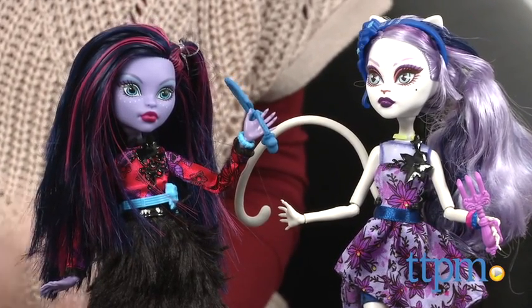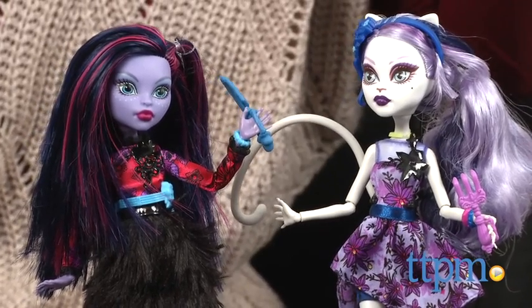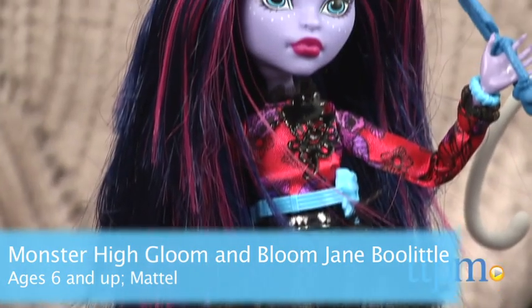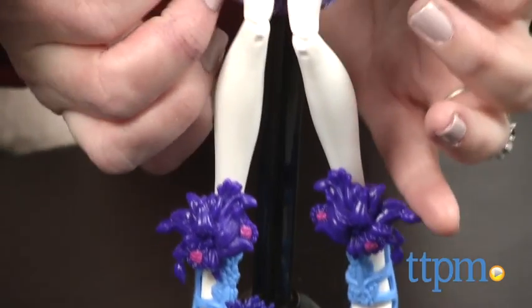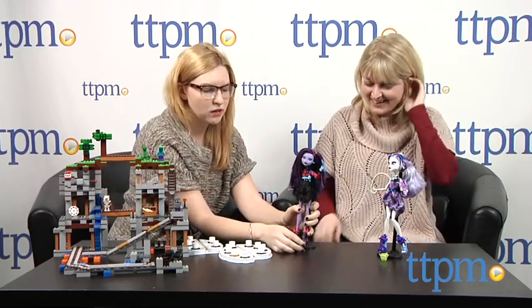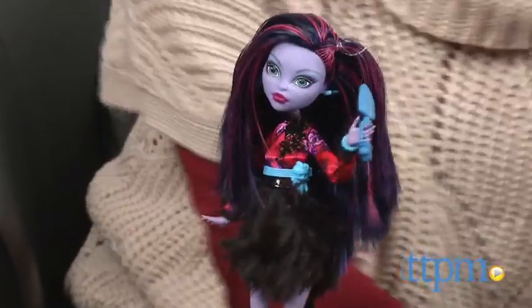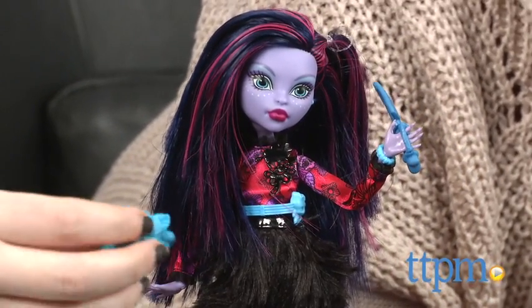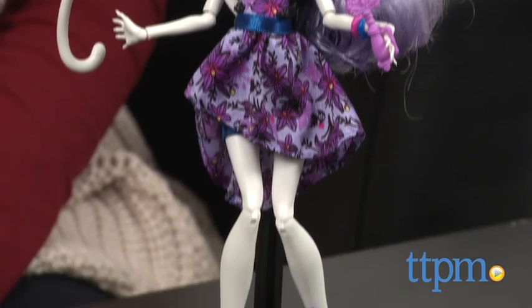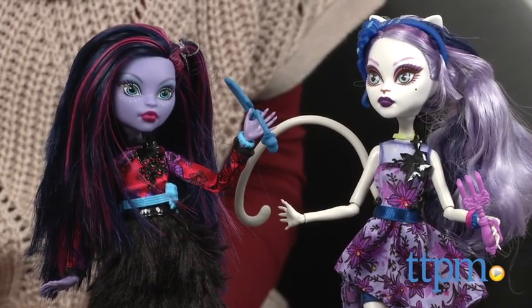Monster High! These are two new dolls, part of the Gloom and Bloom line — Jane Boolittle and Katrine Demieux. There's a story where the corpse flower is blooming, and of course you're going to have a party to celebrate, and they dress in floral inspired fashion. I actually think I like Katrine's dress a little bit better — not just because I reviewed Katrine. Well, I kind of like Jane better. They come with little garden tools and little flower pots with creepy plants in them. They're a really great addition to a Monster High collection and continue expanding that world. These are for ages six and up and they're $21.99.